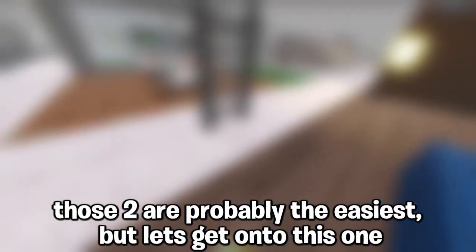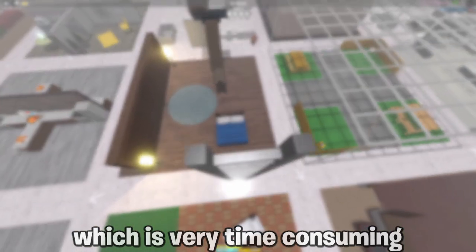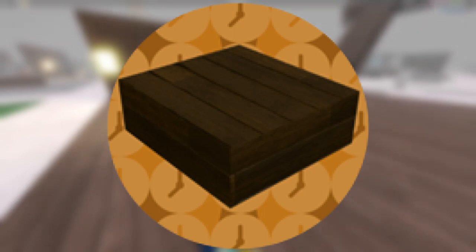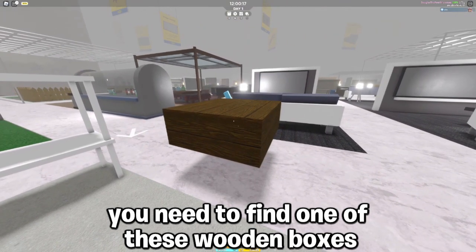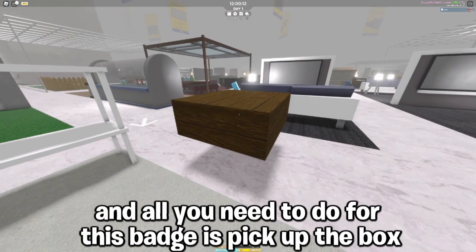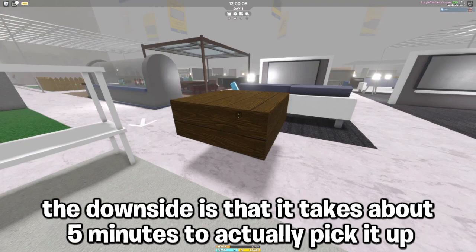Those two are probably the easiest, but this next one is very time consuming. You need to find one of these wooden boxes, which can be found in the industrial shelf plots. All you need to do for this badge is pick up the box — the downside is that it takes about 5 minutes to actually pick it up.